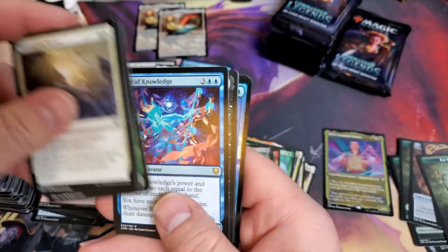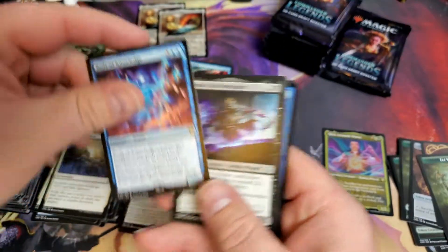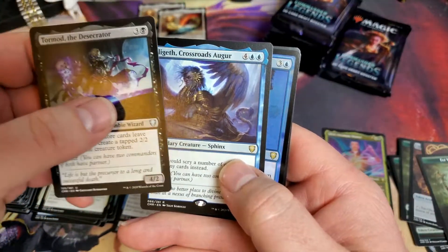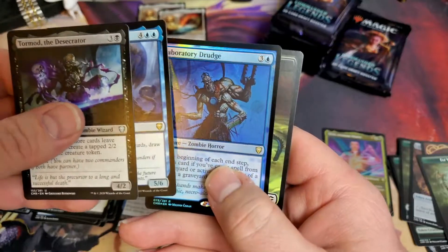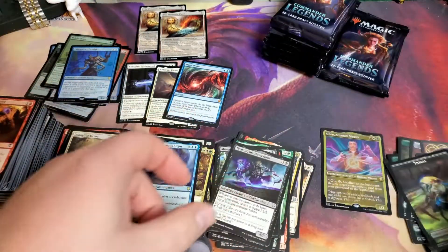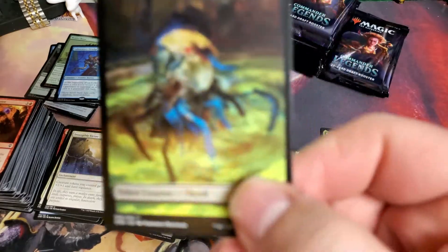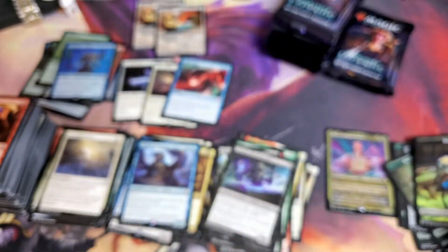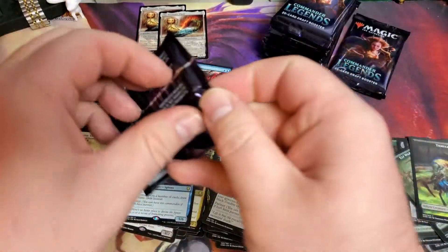Let's see now. Body of Knowledge. Tormund Dress Creator. Elegith. And the Laboratory Drudge. Kind of a creepy looking thrall, isn't it? Beautiful looking, but it's creepy as hell. Love it.